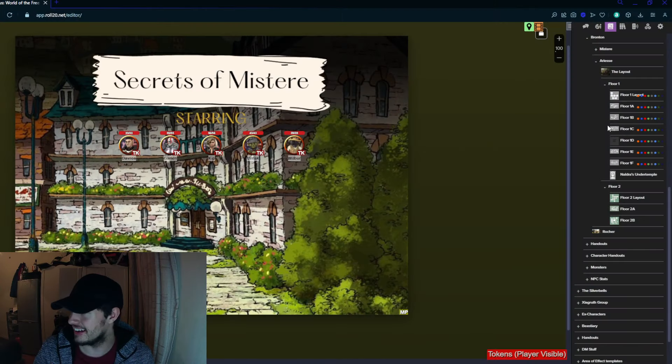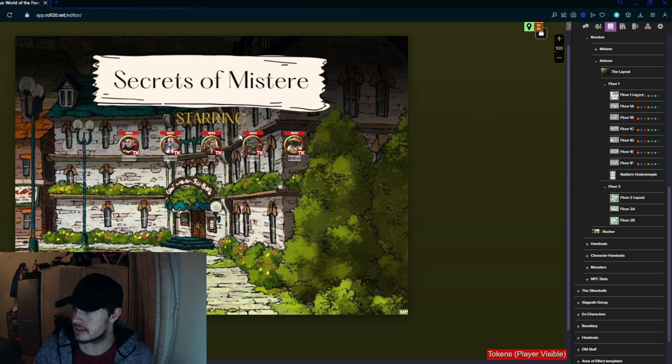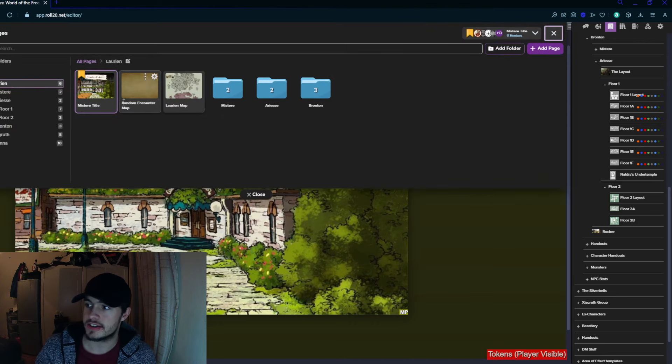I'm doing a rough job of explaining this, so let's get on to my point. I have done the same thing in my campaign. I have two cities — Mystere up top, Ariès on the bottom — and I'm making it all myself. I want to show you exactly what I'm working on. Here's our landing page: Secrets of Mystere. This has been going on for about 21 sessions now. Roll20 is my preferred platform.